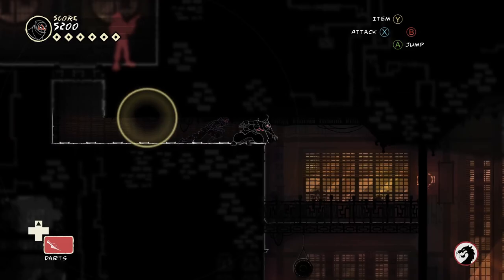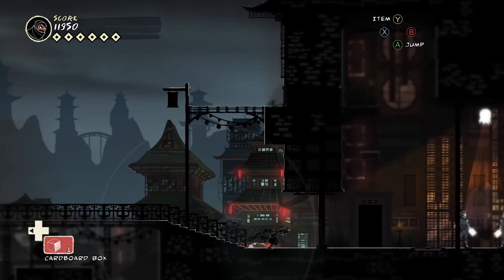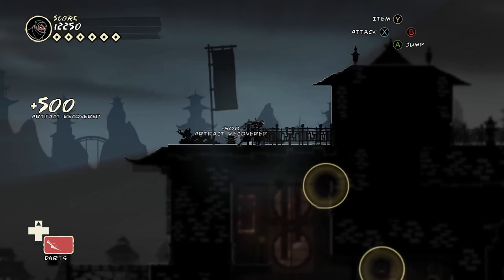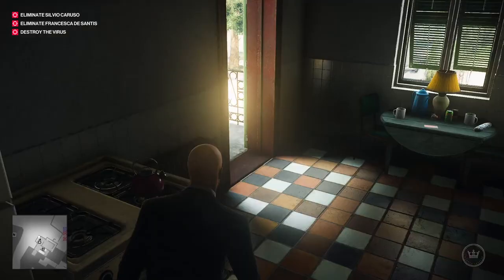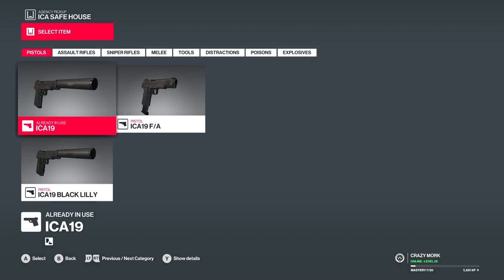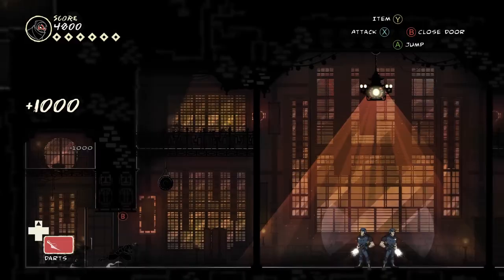Mark of the Ninja's perspective is perfect for this level design, opting for a 2D side-scroller rather than the dominant top-down or over-the-shoulder. In a side-scroller, linearity is perfectly natural. This perspective also means guards must rigidly face left or right — which might seem like a negative, but works amazingly. The game requires you to be behind a guard to stealth kill them, and you're usually punished severely for just being in front of a guard. Mark of the Ninja can impose this challenge and have it be fair, while other perspectives would need to give you abilities to hide in plain sight or a ranged weapon.